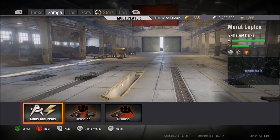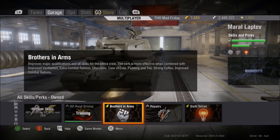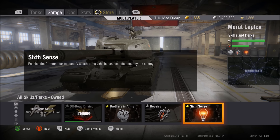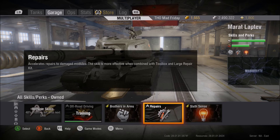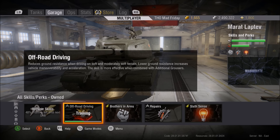For crew skills — this was a new crew when the line came out so I don't have a huge amount yet. I went for Brothers in Arms first to bring up all crew skills, then repairs — because you're at the front taking hits, you will get tracked a lot and being permanently tracked is very annoying. I've also gone for Sixth Sense since I play solo a lot. I'm currently training Off-Road Driving because this tank is so heavy with limited engine power, getting across medium and soft terrain is a struggle.